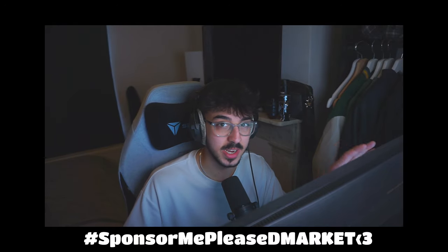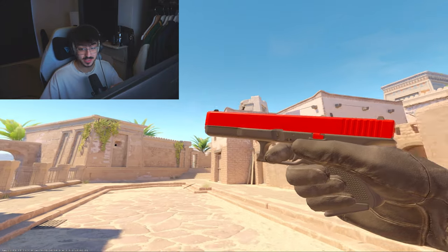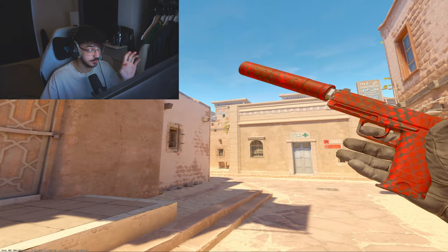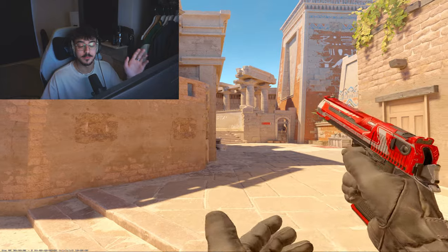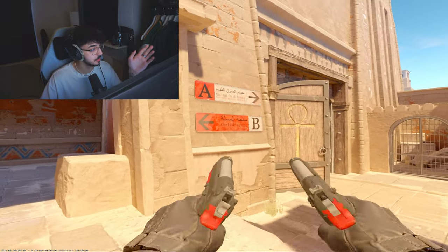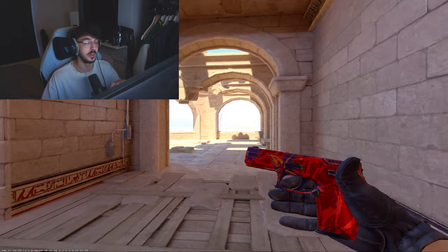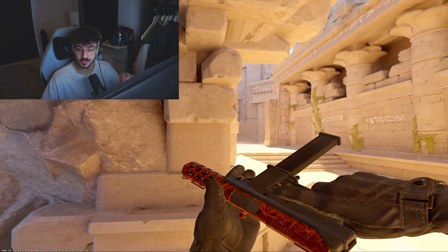Kicking off with the cheap tier — starting with pistols, no CT/T order, just straight up pistols, SMGs, and rifles. First up we have the Glock-18 Candy Apple in Factory New for 75p, then the USP-S Check Engine in Factory New for £1, and then the Deagle Code Red in Field Tested — it's expensive for the cheap tier at £13, but it's the best red you're gonna get. For the Berettas we have the Panther in Factory New for £2.